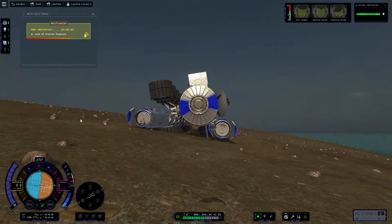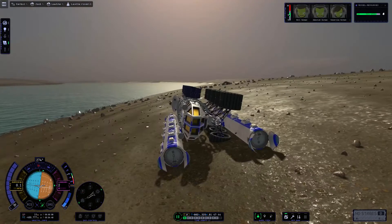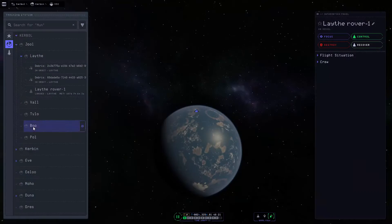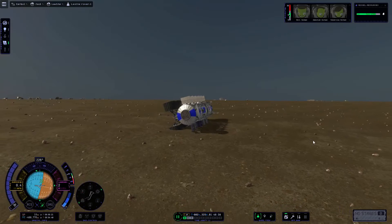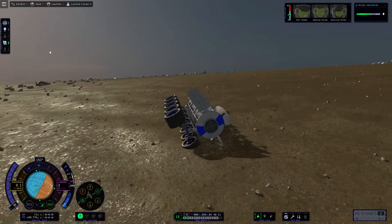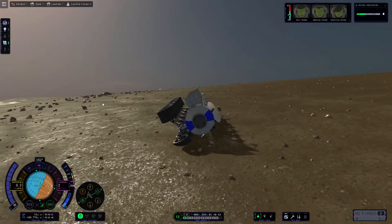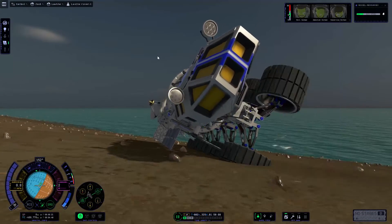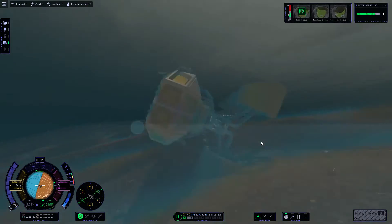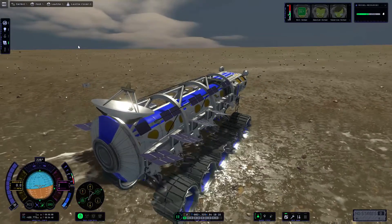So I unrealistically deployed the solar panels to recharge the batteries and tried for ages to right it the right way up, but I couldn't do it. I tried using the wheels to correct orientation, then went to the tracking station to try getting rid of debris to see if that would fix it — unfortunately it didn't quite. But I found the solution: I rolled my way into the water. And yes — here we are — this was basically sheer luck. I somehow turned myself around and we actually managed to right ourselves.